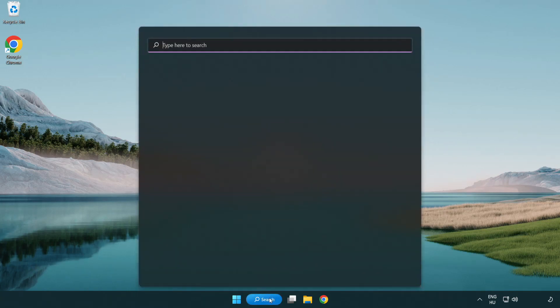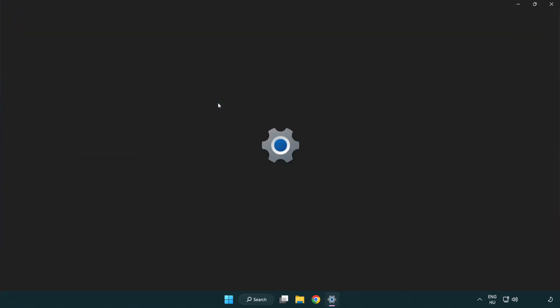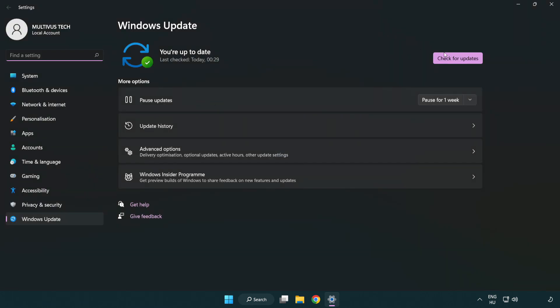Click the search bar and type Update. Click Windows Update Settings. Click Check for Updates, and after it is completed, click Close.